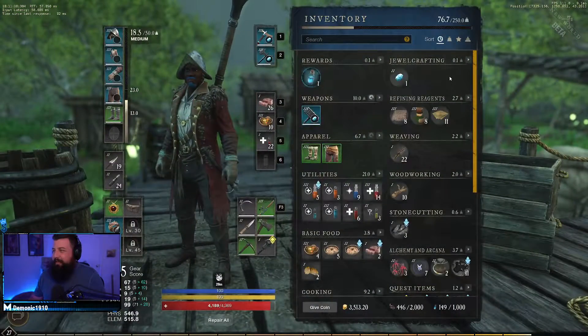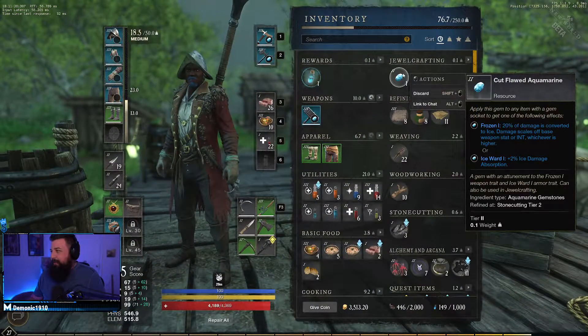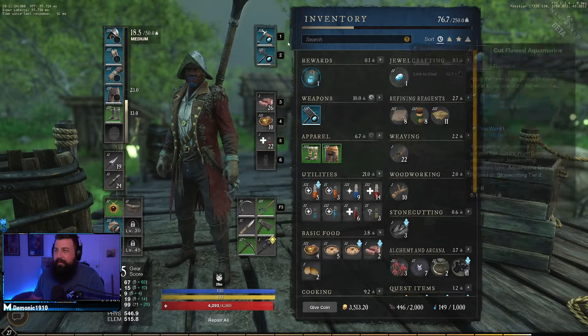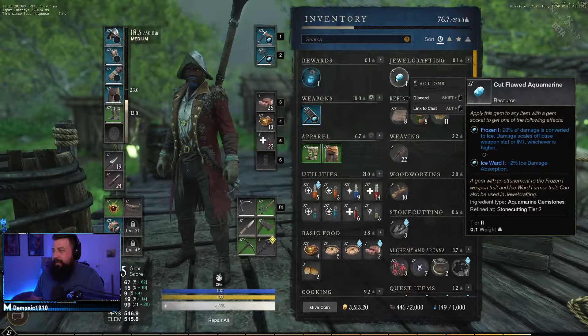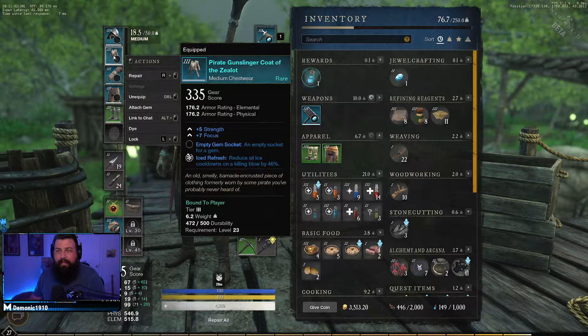There's a gem that converts your damage to ice damage, and you can put it into any weapon, so this works for any weapon in the game. The only thing you have to do is convert a portion of your damage to ice damage, then you need this perk called Iced Refresh.